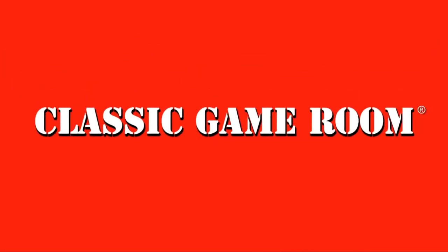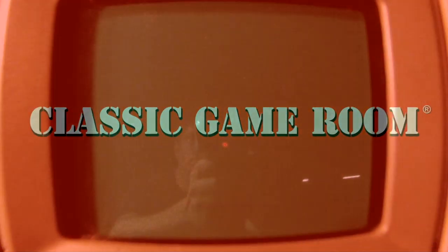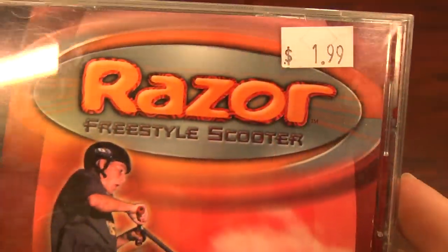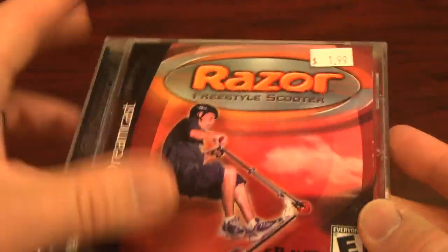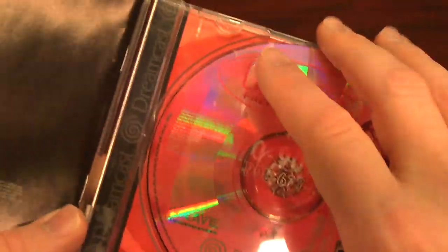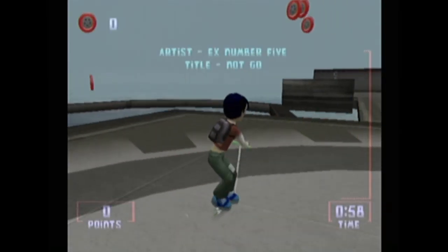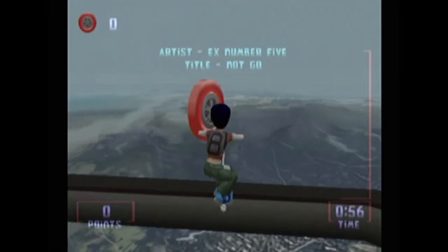Banished from Earth, Classic Game Room broadcasts from the Intergalactic Space Arcade on its never-ending mission to review everything. Welcome to Classic Game Room, where it's time to put down that skateboard and pick up your Razor scooter, because this is Razor Freestyle Scooter on the Sega Dreamcast.